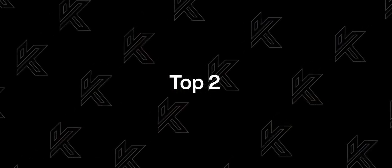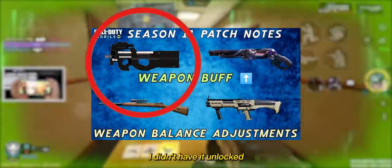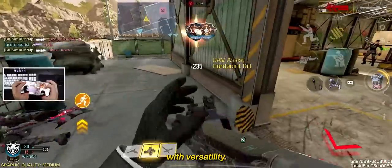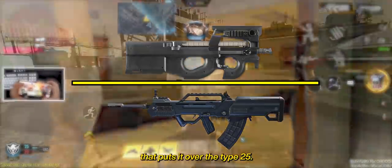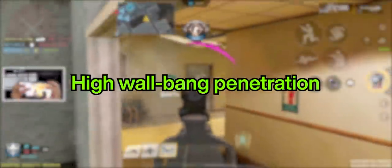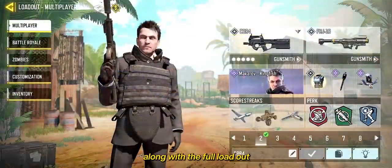For the number 2 spot, I'll be completely honest — I never used this gun until I had to record gameplay for this video. When it came out it wasn't that good, and when it got buffed I didn't have it unlocked and was enjoying the M13 too much to bother. The CBR4 is an all-around SMG you can use with versatility. Its 50-round mag and better potential time to kill around 17 meters puts it over the Type 25, but most players prefer the easier recoil and end up using the Type 25 instead. One more thing that separates it from other SMGs is its wallbang penetration — paired with FMJ, you get wallbang damage over 80%. Here's the recommended build along with the full loadout.